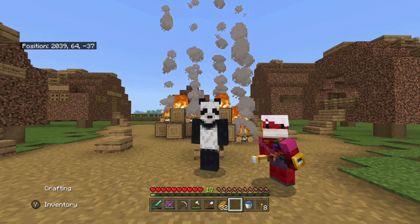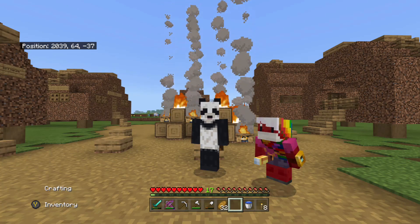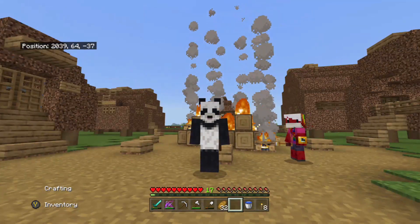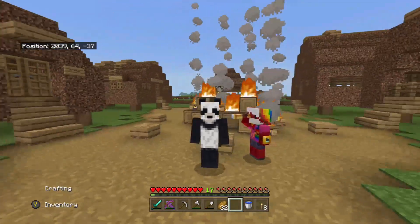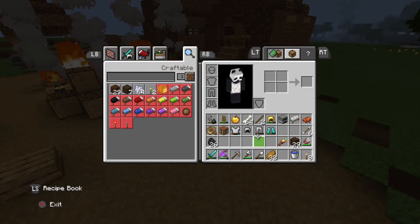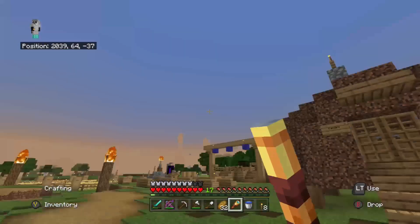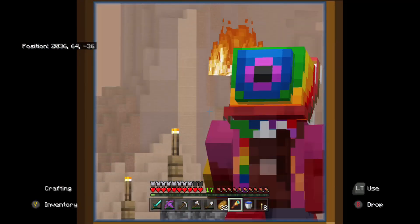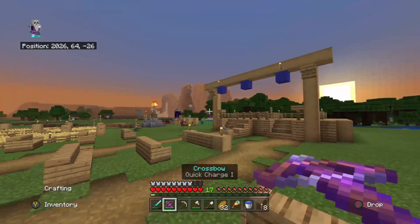Hello everybody, welcome back to MC Panda to another episode of the Survivor's. It is episode 11, and we're here with Ishan. And as you can see, it is our second episode on the Caves and Cliffs update. Ishan has his spyglass there. In our last episode, we went mining. It was a really cool video. We discovered copper and an amethyst geode, and we made these spyglasses. That was a trip.